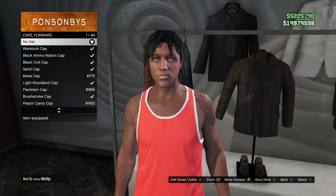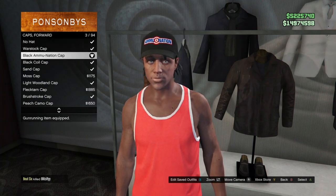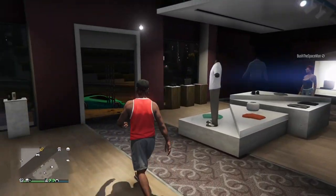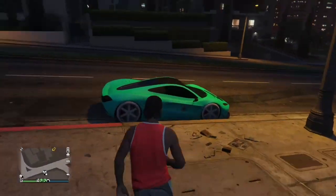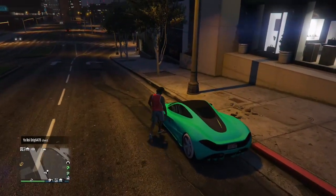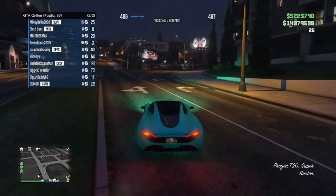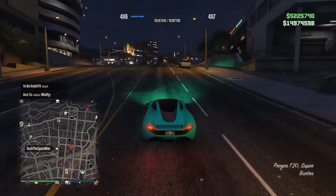Also, when I'm doing a Director Mode glitch I like to take off my tattoos and all my accessories. Some of my friends did it with their accessories on and their tattoos, and sometimes the outfit didn't save for them, so just to be safe I take my tattoos off, my accessories, the hair color — all that. Make your character look basic if you want, or you can try with accessories on.